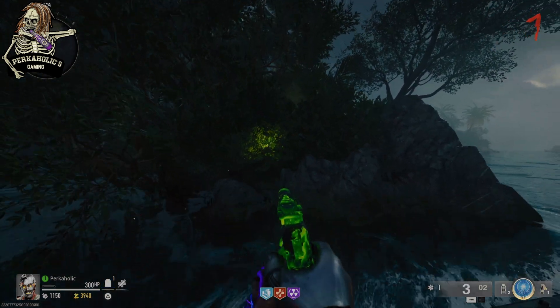Sometimes they can spawn near the docks too, but I'm not 100% sure on that. All you've got to do is cruise around to the islands and search around — they're pretty easy to see as they kind of glow underneath the water. And on the 10th one, once you pick it up, the free perk can is going to pop up right above the loot crate for you.